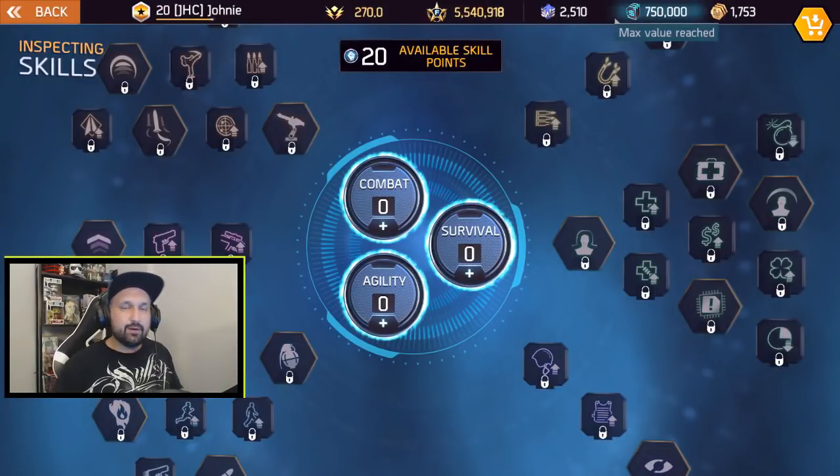What is up guys, Johnny here. I'm back with another Shadowgun Legends guide. In today's video we answer the question of the week: what should I do with my skill points? We just had an update and we now have 20 skill points, so what to do with the extra two? To answer that question, we have to look at the past — what were the best builds before the update?